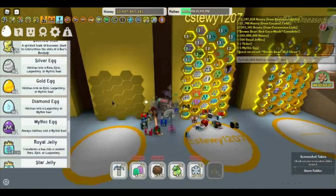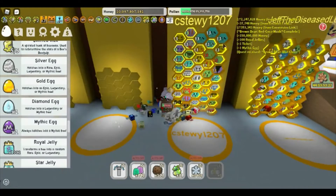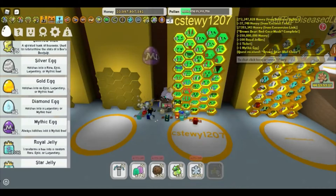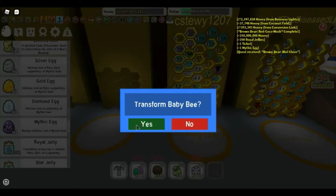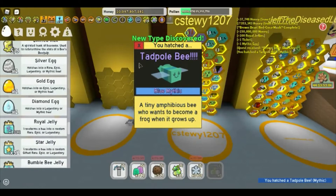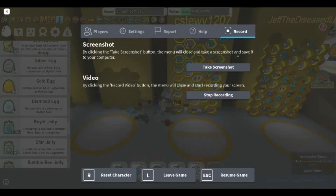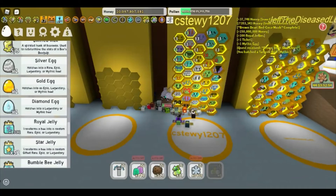I'll use my mythic egg on one of these bees. It always hatches into a mythic bee — three, two, one, go! I'll use it right here next to my Spicy Bee. Tadpole Bee! I've never gotten a Tadpole Bee — I'll take a screenshot of that. Another screenshot: I have discovered every single mythic in the game. There's a Tadpole Bee, a Gifted Spicy Bee, Gifted Fuzzy Bee, and Vector Bee — those are all of them.